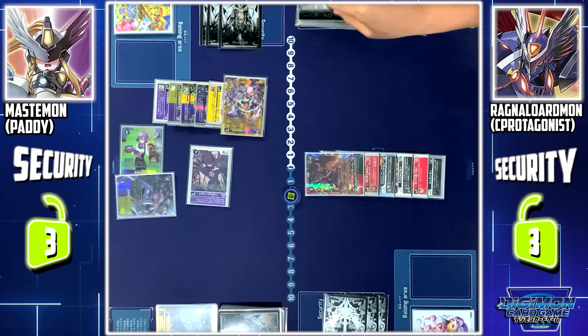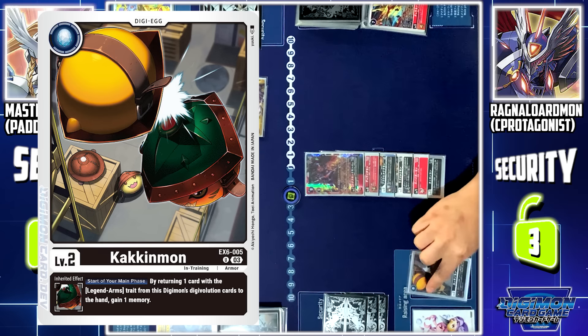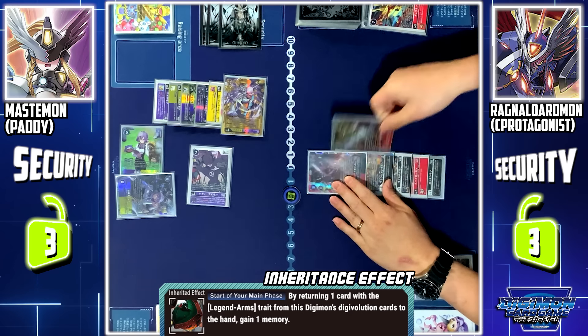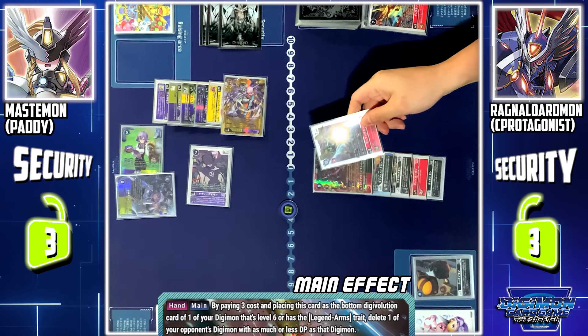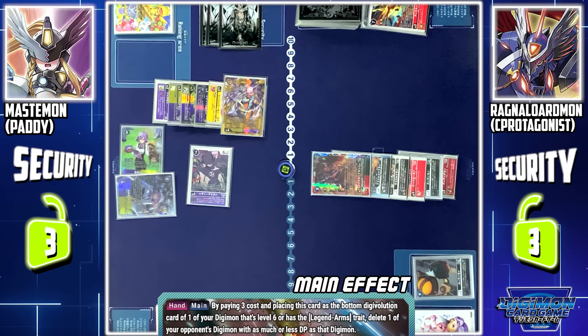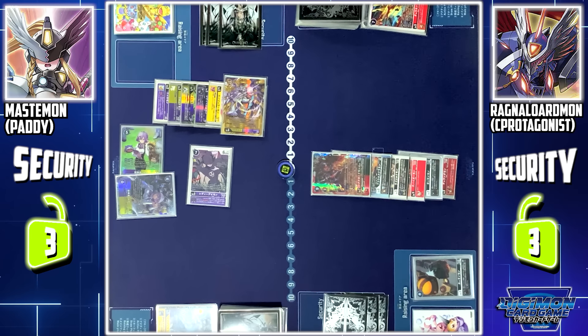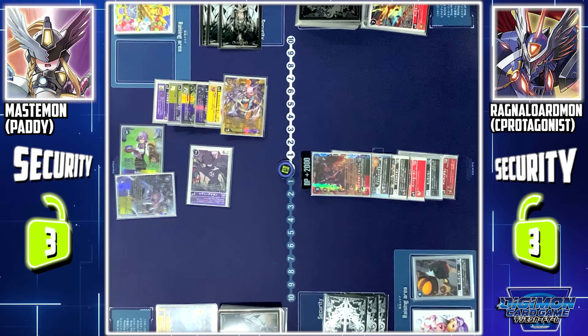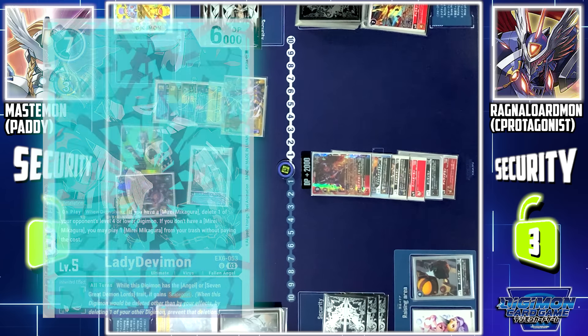My turn, draw. Digitama hatch. At the start of my main phase, Kakimon's skill: I'll return Durandamon to my hand to gain 1 extra memory. Now from my hand, I'll activate Durandamon's skill. By playing 3 memory and placing this card at the bottom of one of my Legend Arms' evolution source, I may delete one Digimon with equal or less DP than this Digimon. Since Eagle Zubamon is in Ragnalordmon's evolution source, Ragnalordmon is now 17k DP. I'll use Durandamon's effect to delete Lady Devimon.